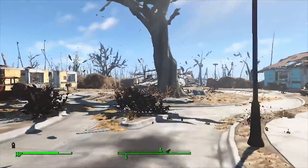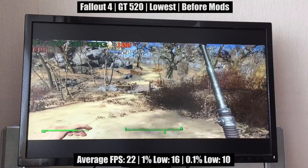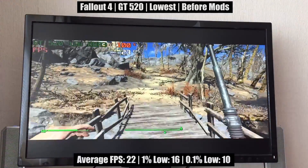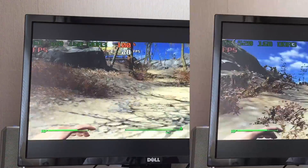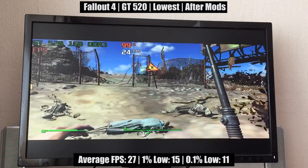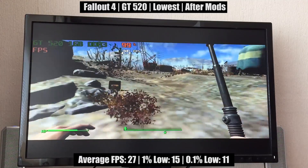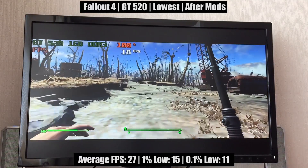Over on the GT520, the game will run on the absolute lowest settings, but it will tank below 20fps in busier or more compact areas like Sanctuary. Surprisingly, it will touch on 30fps on occasion. Using the aforementioned texture mod with this card, I saw a 5-10fps boost in the average frame rate, with the game tickling the 30fps threshold more often. Overall, this card is far better suited to older games these days, and it's there that these graphical mods will help out the most, like in Skyrim.